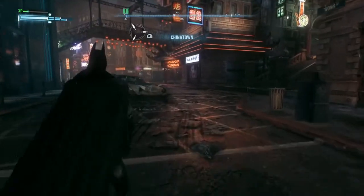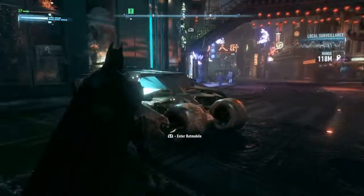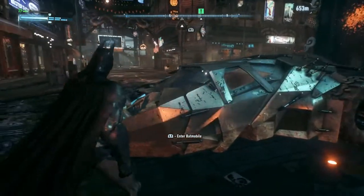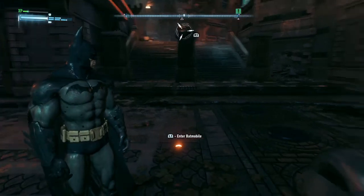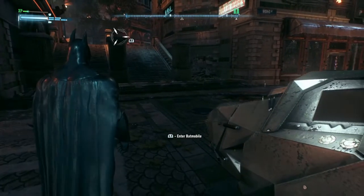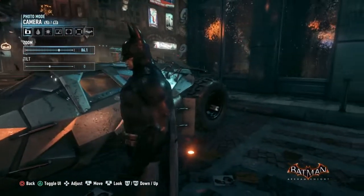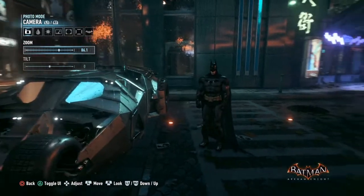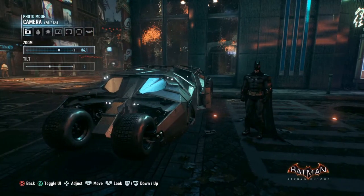A little bit of a fanboy moment there, apologies. You can see the Tumbler gets muddy when driving around the streets of Gotham, which is a nice touch. We've jumped into photo mode so you can get a better look at the Tumbler drifting around corners. The Arkham Asylum skin — in certain lighting areas it doesn't look so bad, but when you're indoors with less lighting it does look like one flat black color.